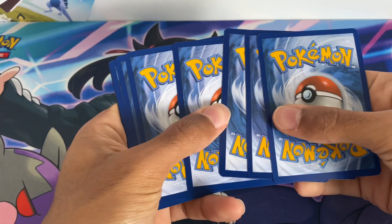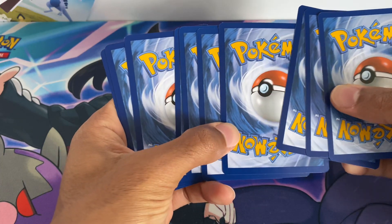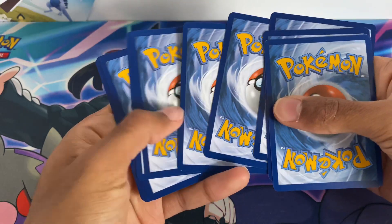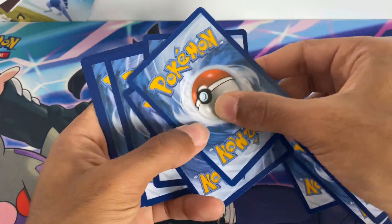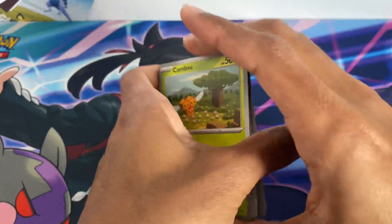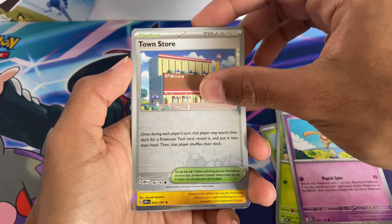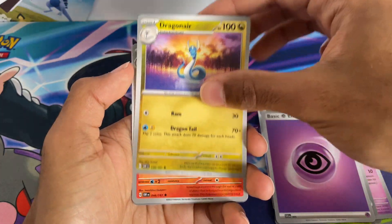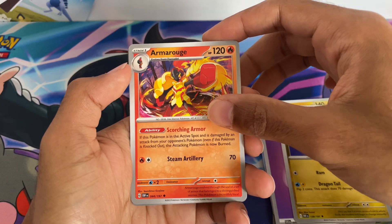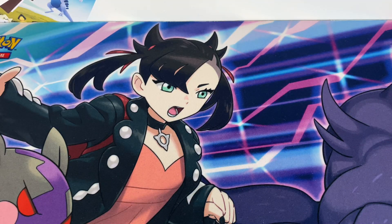I've been doing this channel for three years now. Pack two: Kombi, Diglett, Rowlet, Boltund, Town Store, Toxtricity Holo, Psychic Energy, Dragonair, Amoragg, Amoonguss, and a Lollipop. Another Holo — that's two Holos!